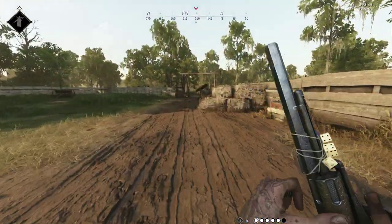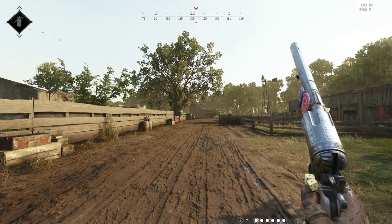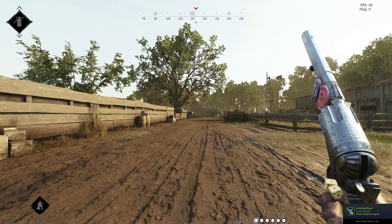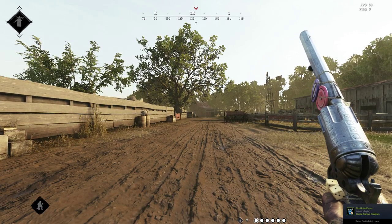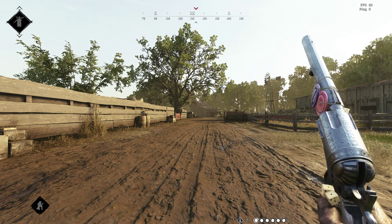Now, this is how you're going to want to get past that fatigue. It's simple. It's going to be hard to get used to, but once you get used to it, it's really not that hard. Number one, you need to stay crouched. When you jump, you need to be crouched, and you do not sprint.